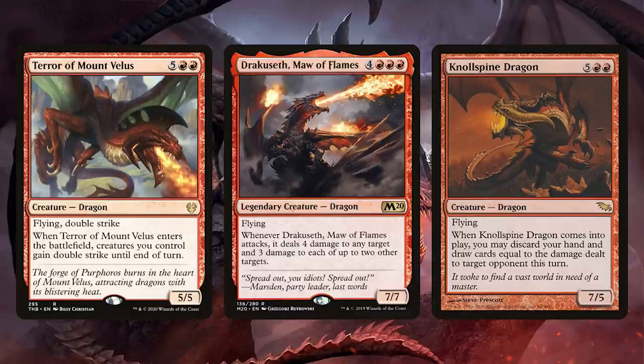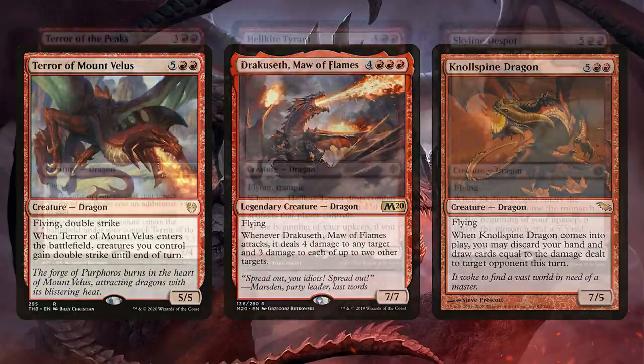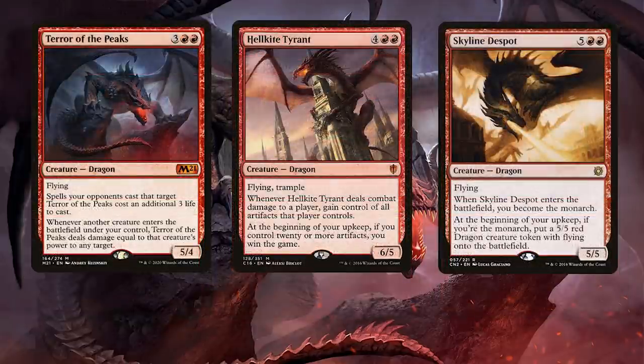Drakuseth is a good big beater that can block well but also attack and clear the way for more dwarves to create more treasure. Null-Spine Dragon has the utility of letting you draw a fresh hand. Those three are really strong budget contenders. Of course there are lots of dragons out there — the problem is some of them are loved by a lot of people and kind of expensive. The ones I'm mentioning next are over ten dollars, which is a little sad, but they are super fun.